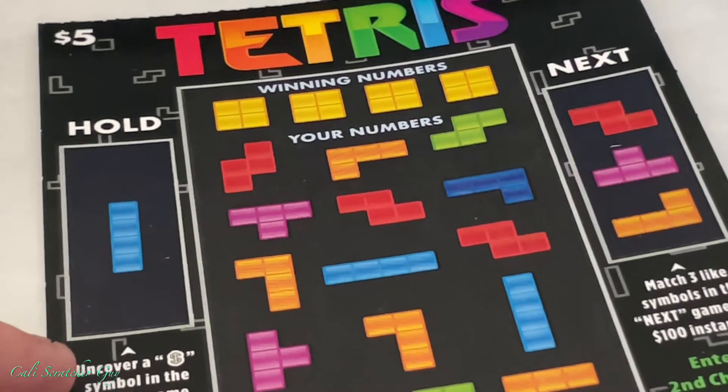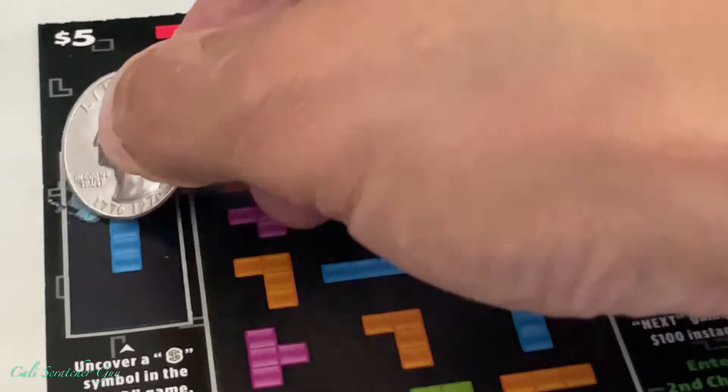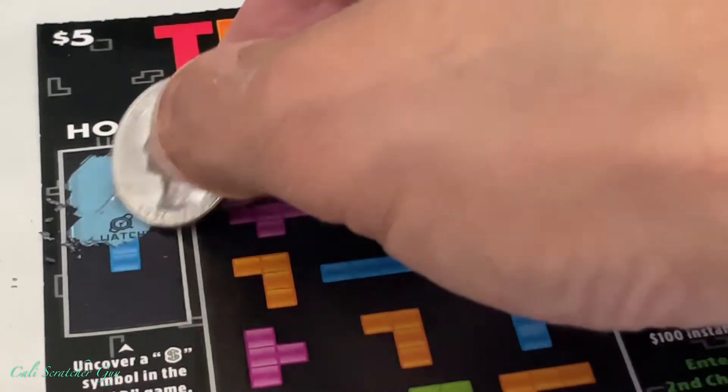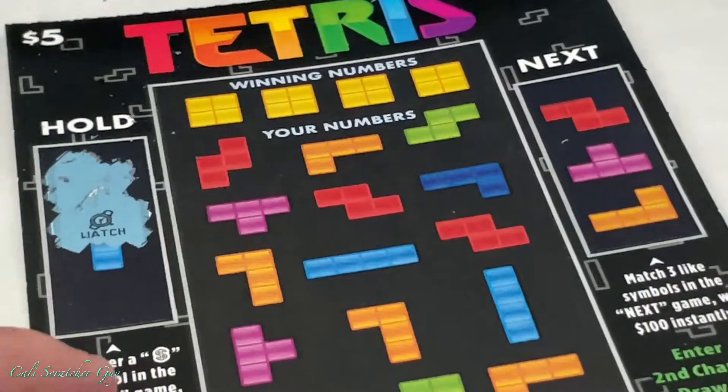So let's go ahead and scratch the Hold first. We got to uncover a money symbol. And it is a watch — so that is not a winner.